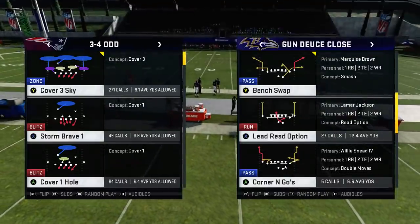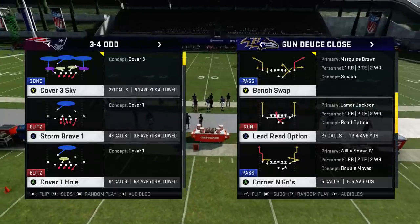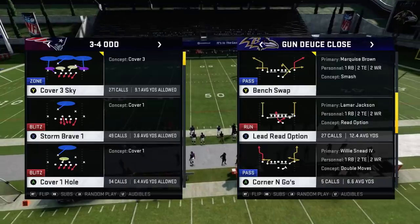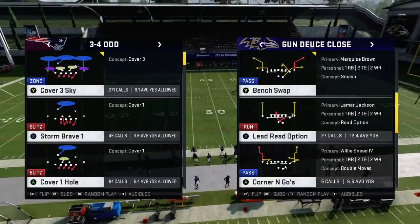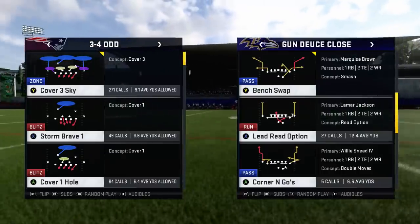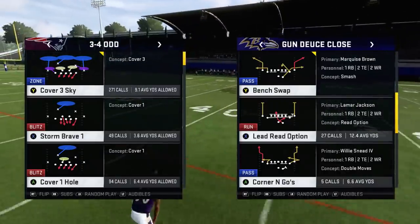The play is called Lead Read Option. It comes out of the Gun Deuce Close, which can be found in either the Ravens or the Bears playbook — two playbooks I like to use because they have the 3-4 Bear, which is great for Draft Champions.